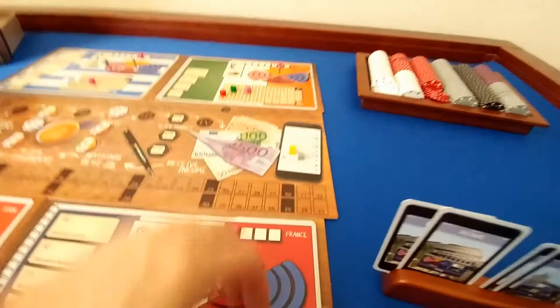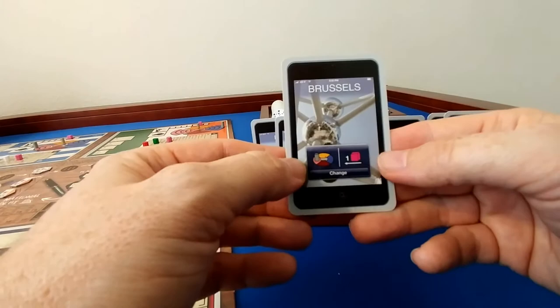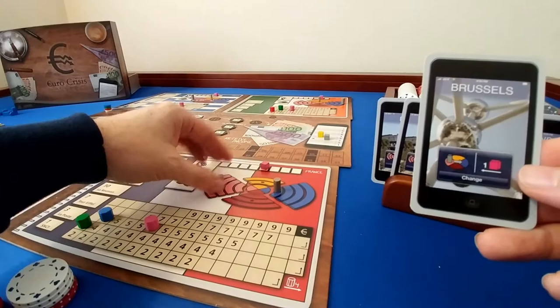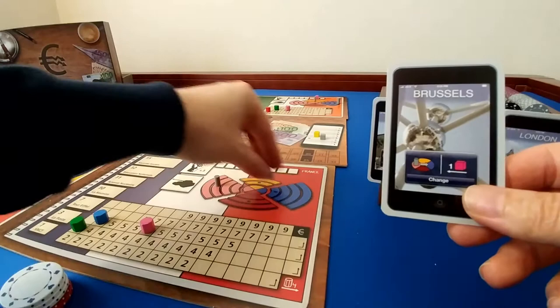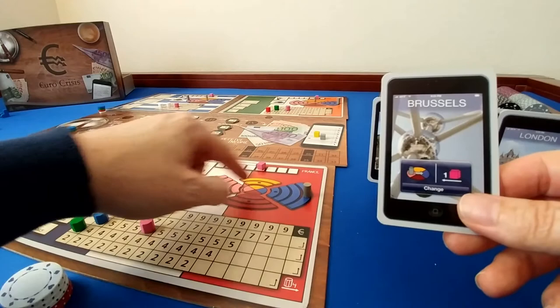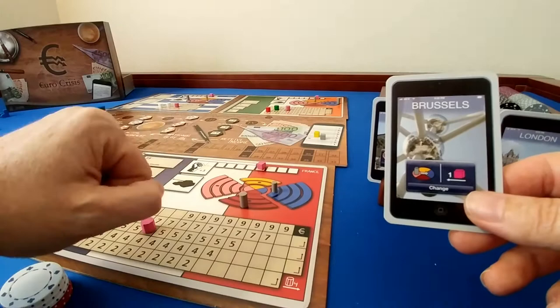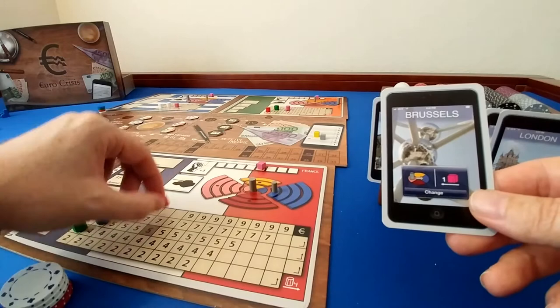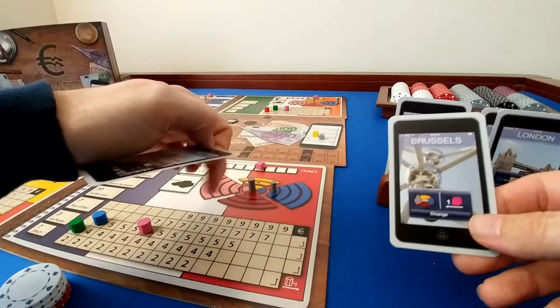The Brussels card lets you change the dominant government. You can move the major ruling party to any position, but then the minor party must move to wherever the major party just vacated. This change in government builds public outrage. Note that actually moving the party tokens up, down, left, or right requires the Rome card — the Brussels card only switches which party is the controlling one.